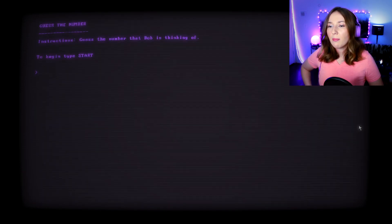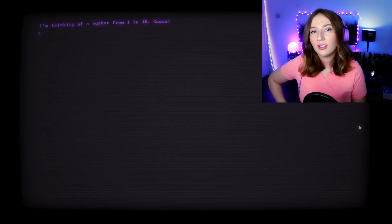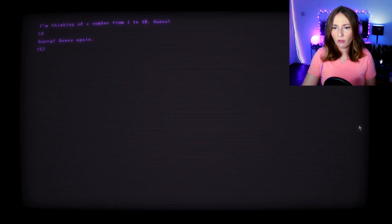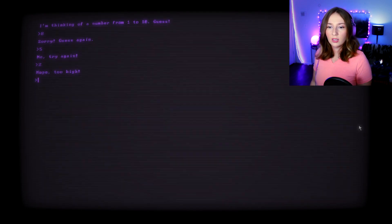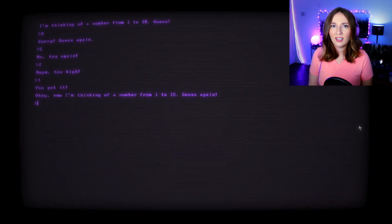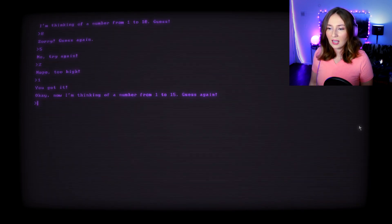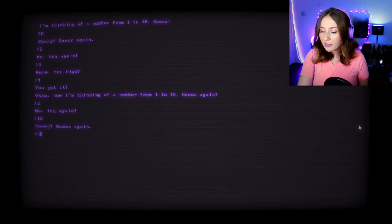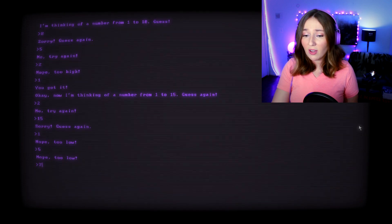Guess the number seems easy. 'Instructions: guess the number that Bob is thinking. To begin, type start.' I'm thinking of a number between one and ten. Guess eight. 'Sorry, guess again.' Five. 'Try again.' Two. 'Nope, too high.' One. 'You got it!' Now I'm thinking of a number between one and fifteen. This is hard and not very fun, Bob.